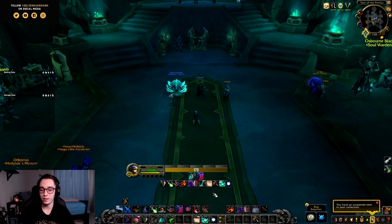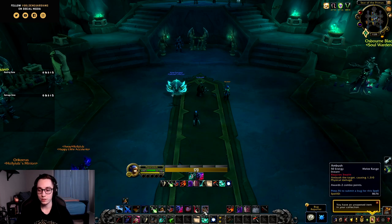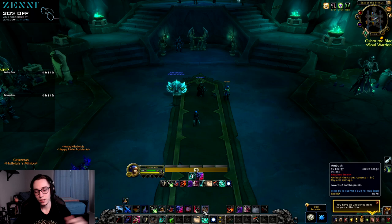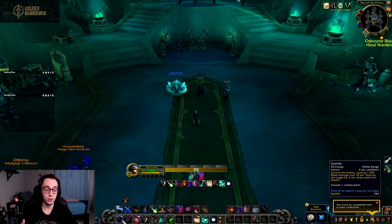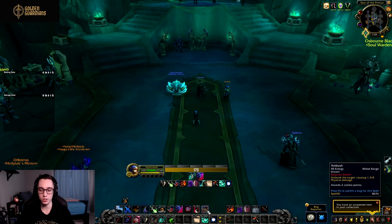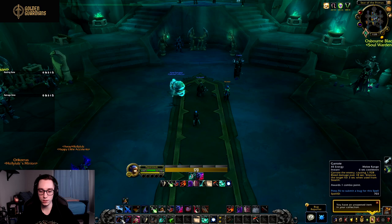When I said there were two abilities added I actually lied — there are three. The third one is Ambush: 50 energy, deals physical damage, and generates two combo points. As far as I know, Ambush simply replaces our stealth opener. In the past you would Garrote from stealth; now you want to Ambush from stealth and then Garrote on the first global after you've exited stealth.